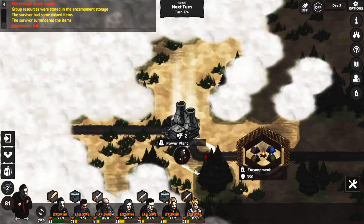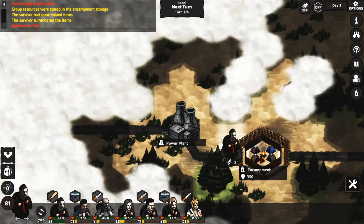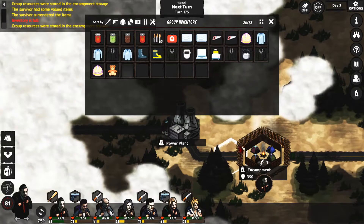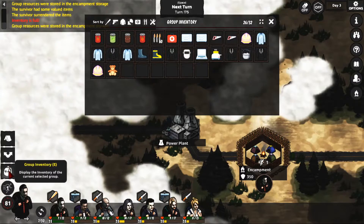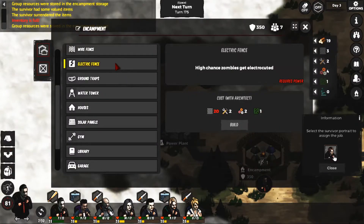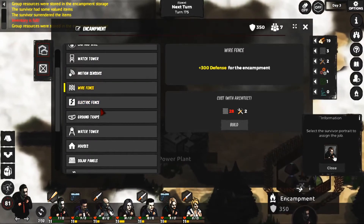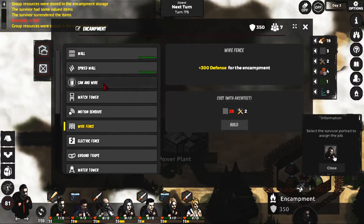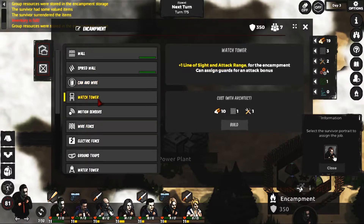Inventory is full. It seems like I'm not sure how we're supposed to get food - we got a bunch of junk. Is there a difference? Let's get the encampment... got the spiked wall, cannon wire, watchtower - that would probably be good.